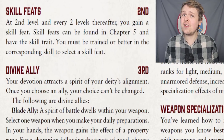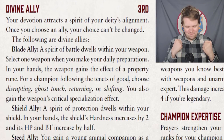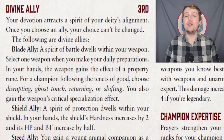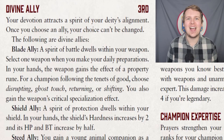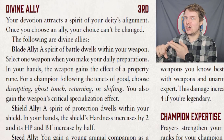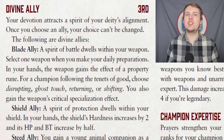At second level they get skill feats, and then at third level they get what should have been such a cool feature — but it's not. Divine ally. You choose one of three different divine-infused allies to aid you on your quest: a blade ally, a shield ally, or a steed ally. Should you choose the blade ally, then once per day during daily preparations, you can choose one weapon and imbue it with one of the following runes.